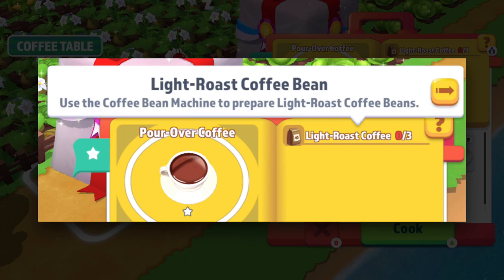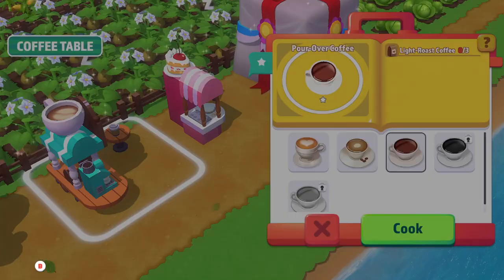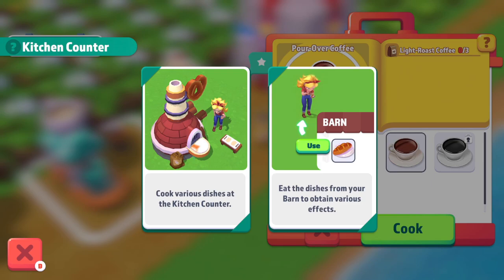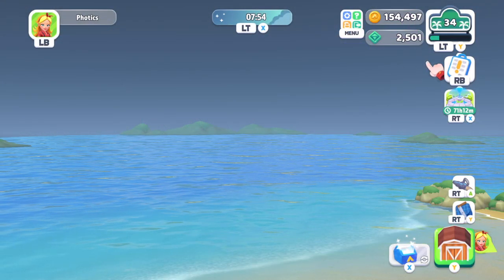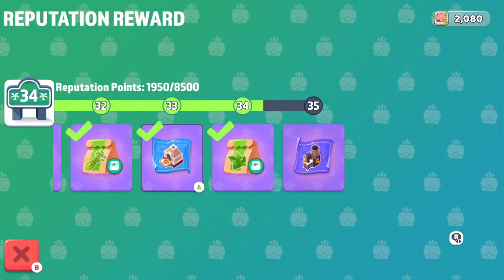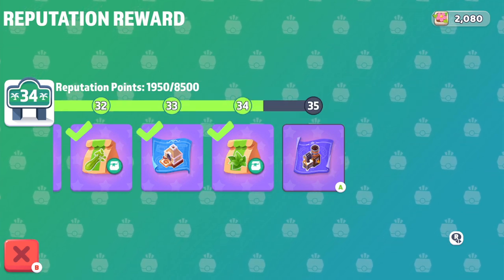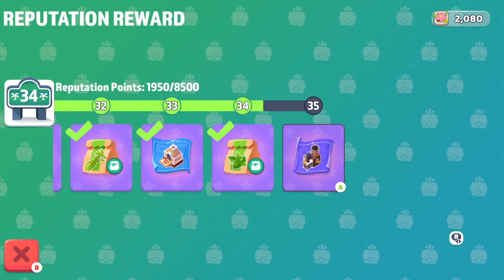That's a problem, as I don't have a coffee bean machine! How does one get the coffee bean machine? That's why it's important to look at the level rewards — you can see it by using the top right icon. After scrolling to the end of the list, you can see the final reward: at level 35, the coffee bean machine blueprint is awarded.